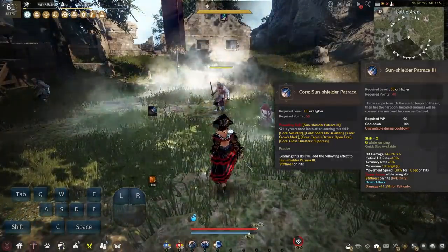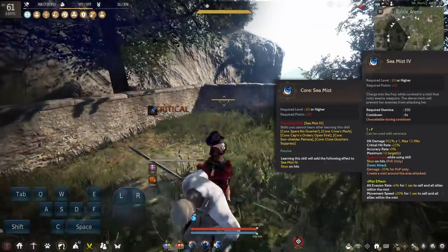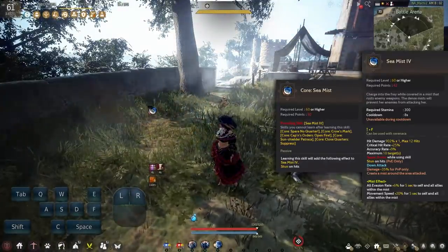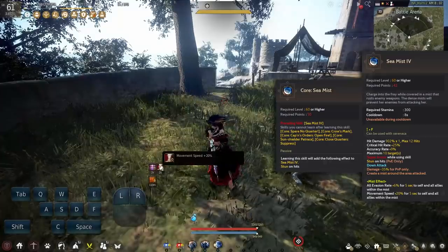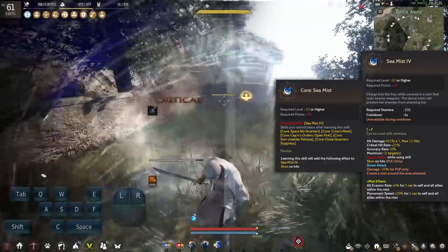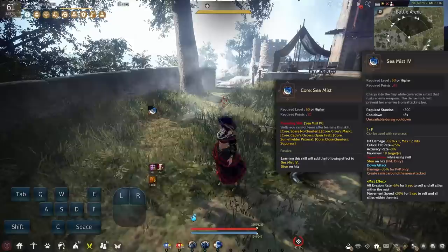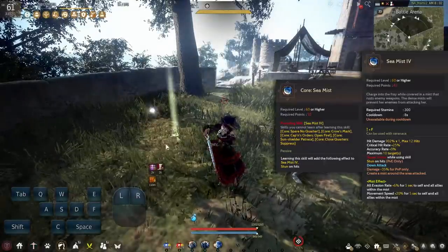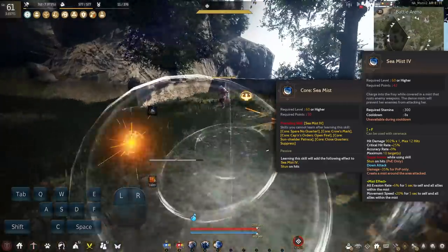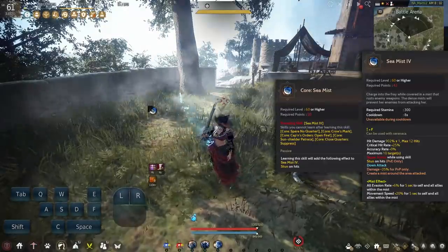In my opinion a more suitable option for core selection is C Mist — your forward F skill. C Mist is on an 8 second cooldown, has Super Armor while using the skill, and has a Mist effect. Once you use the skill you create a Mist around you that gives yourself and allies 6% evasion increase and 20% movement speed increase for 5 seconds as long as you and your allies are inside the Mist. You can also select the core version for an added stun CC, making it a very powerful skill within the Corsair Awakening kit.